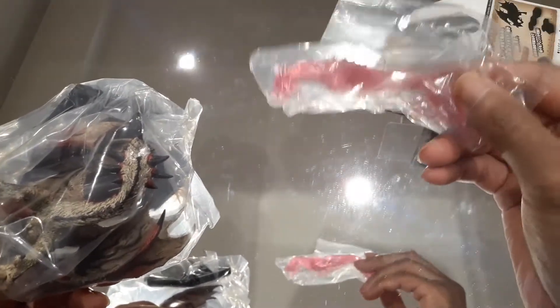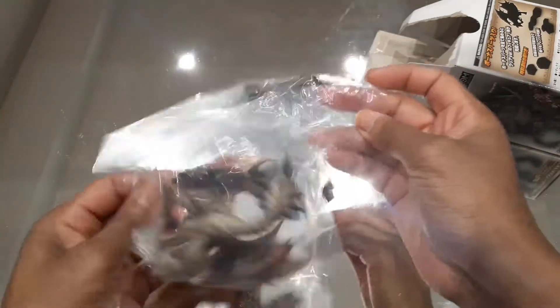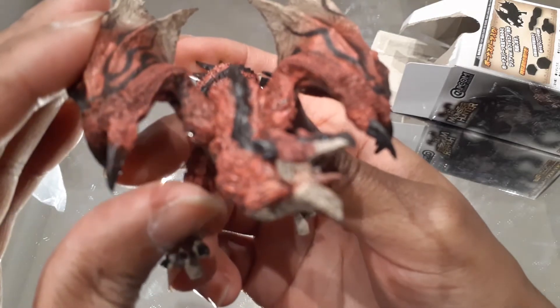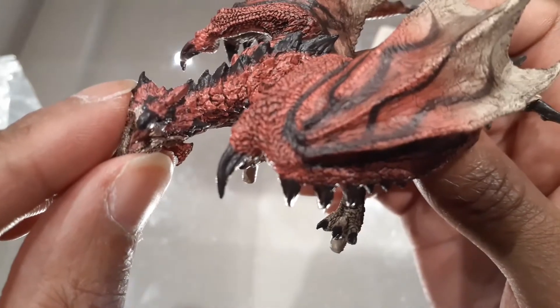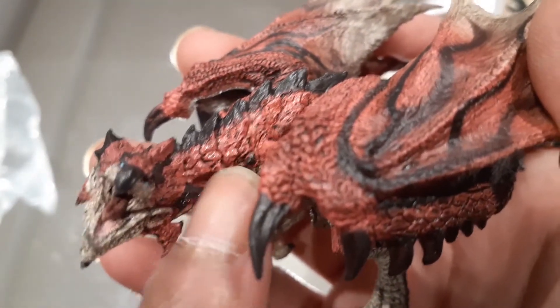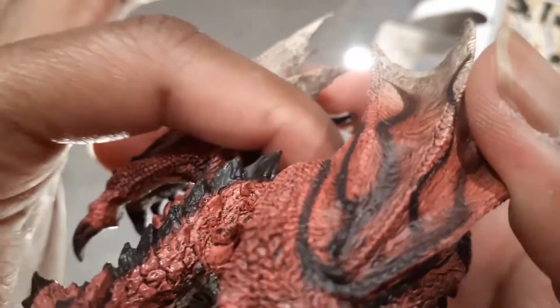So we'll start with this one up here. We're going to be following the same trend as the other ones, where we're going to be getting a clear, or translucent, monster. The first one we have here is Rathalos. Just taking a look at Rathalos here - this is actually my first statue version of Rathalos, so this is kind of interesting. I really like the coloration on this. I feel that the oranges on the main body, as well as how they kind of blend up into the black spikes on the center portion, look very nice. These spikes actually feel very sharp.